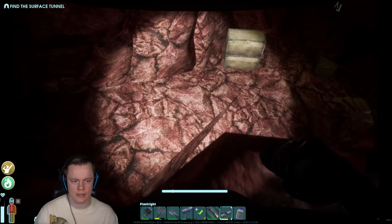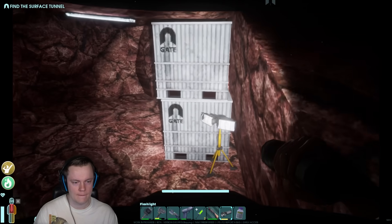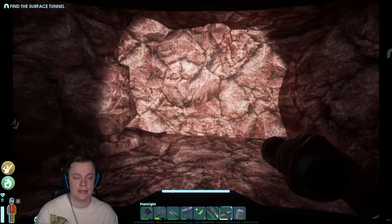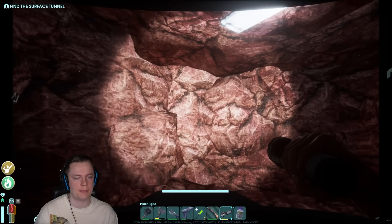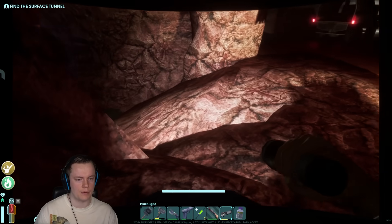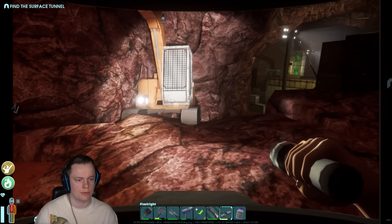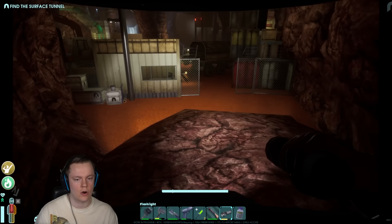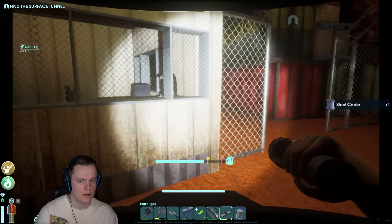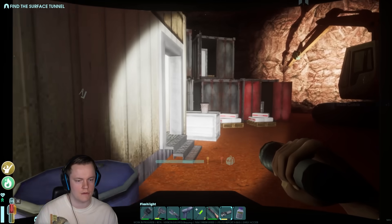Did you hear someone screaming? I definitely heard someone screaming — I don't think you're having a fun time. Can I pack construction lights? Kind of cool. You can just set up a base here actually. I mean I have my own base, but you can move your base fairly easily using carts — you can put a bunch of boxes on a cart and just roll that cart wherever you need it to go. Apparently there are a few bugs with that though, like sometimes your items will disappear, so I haven't tested it yet.